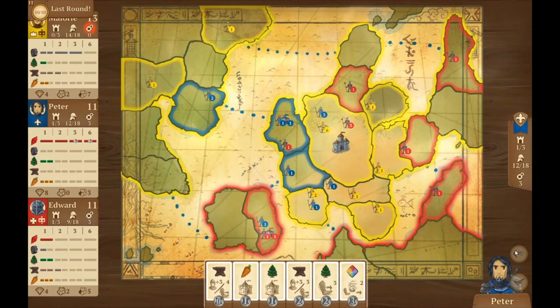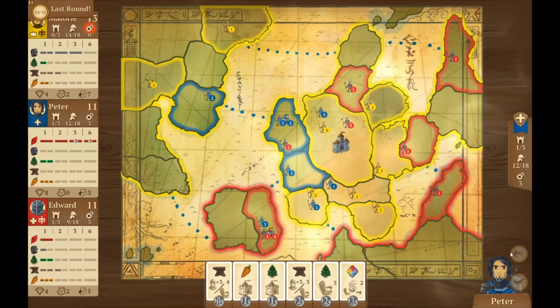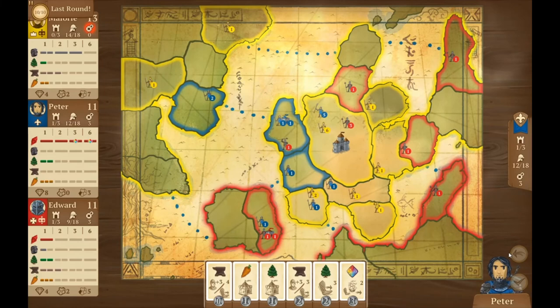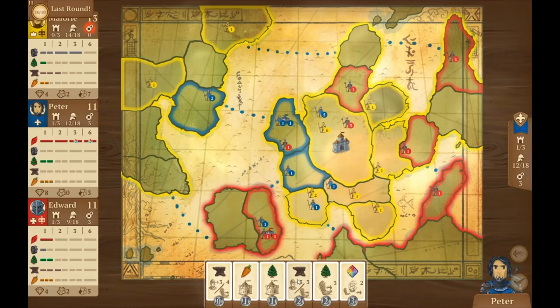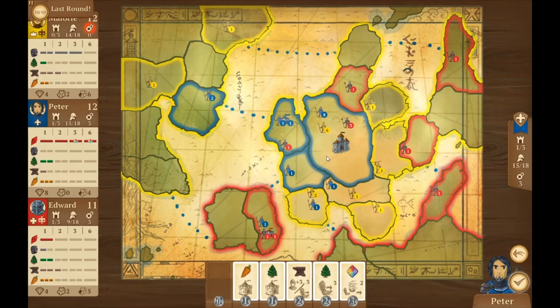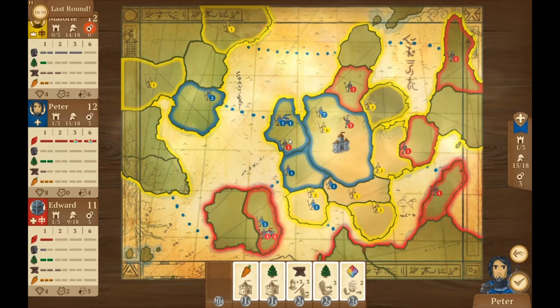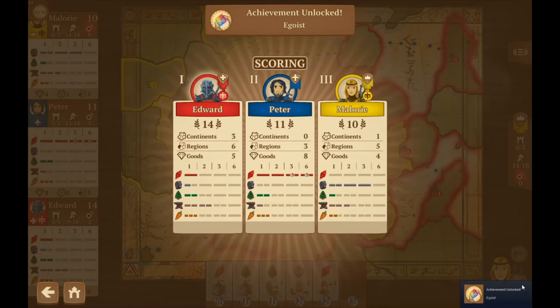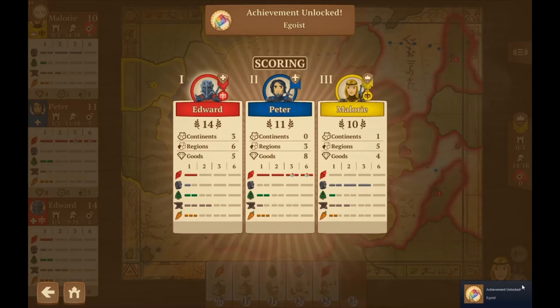I think the best thing I can do is probably try to tie Mallory right now. Let's take one of those bags over here. And Edward — Edward coming in at the end for the win! So yeah, this is an interesting little area control game. I like that it plays quickly. I'd be interested in playing it with some other people rather than the AI.